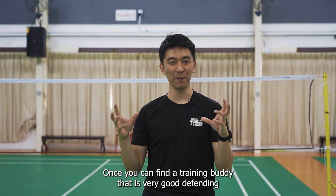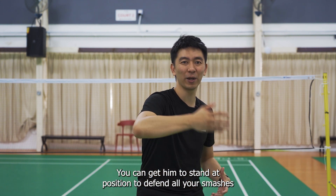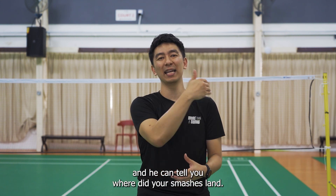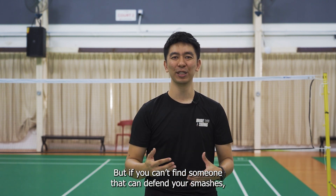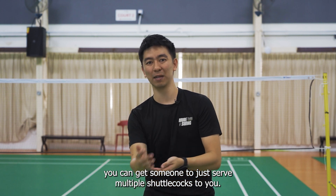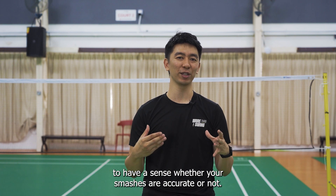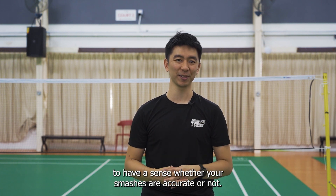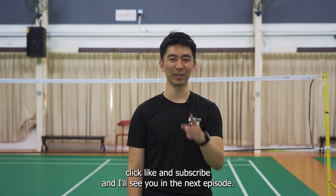Once you can find a training buddy that's very good at defending your smashes, you can get him to stand at a position to defend all your smashes and he can tell you where your smashes land. But if you can't find someone that can defend your smashes, you can get someone to just serve multiple shuttles to you, and then you can see where your shuttles land to have a sense of whether your smashes are accurate or not. If this episode was helpful for you, click like and subscribe, and I'll see you in the next episode.